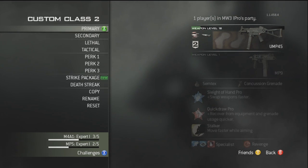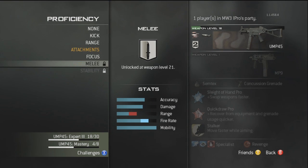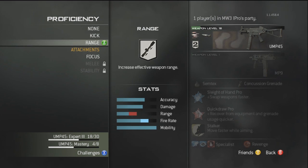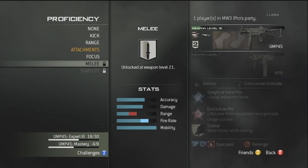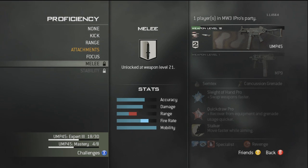Next we'll talk about weapon levels. You unlock these by just getting kills, earning points, and leveling up the gun — it's kind of like Battlefield in that sense and it's really cool. With my UMP I've gone the noob route on it. It is a very good weapon and I believe it's a little overpowered, but it works great with all the perks.